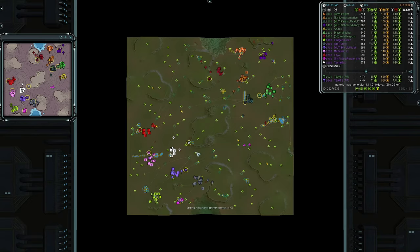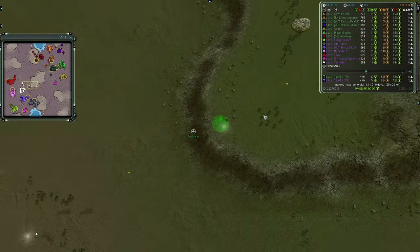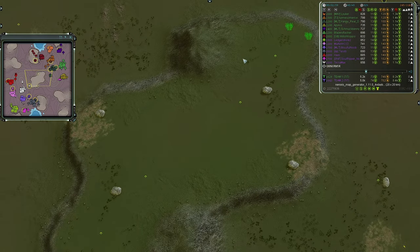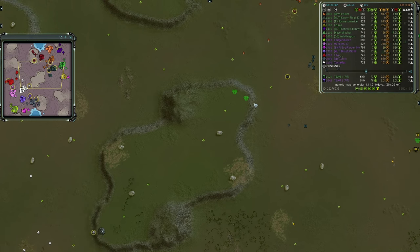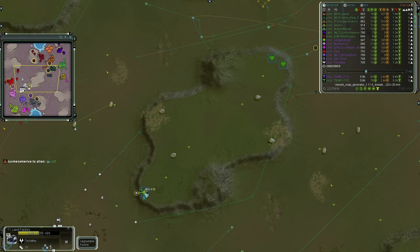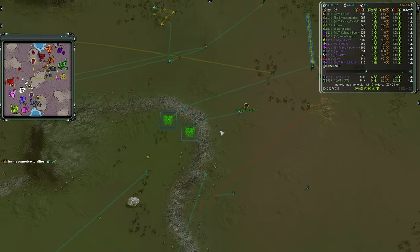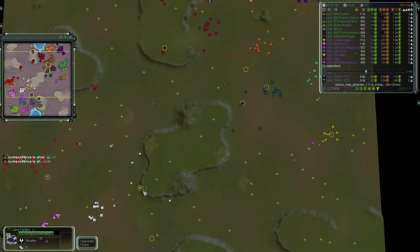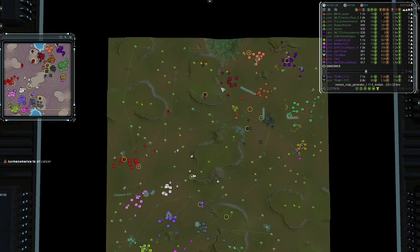Speeding things up, we see a distance build on the way from Tesla Max — he's going to grab the upper plateau with a couple of rocks, and probably try to go for the opposite corner to deny Kenny Real Dad. Kenny is still walking, which means it'll take a while to get there, and unfortunately he stops to go for mexes, which means that land facility will finish and give Team Two's mechs the advantage in that upper plateau.